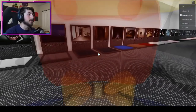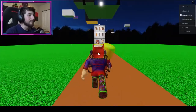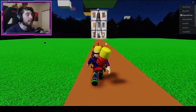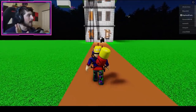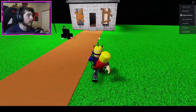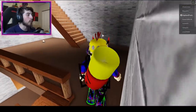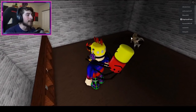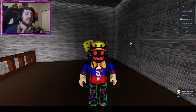The next badge is Hug Cute Pug Pets. It's gonna be right close by in Cartoon Dog P2. Walk in, go to the building, and go to the top floor — the third floor. Don't worry about the doggo. You're gonna see a cute little puppy dog — bump into it and you get the Pug badge.